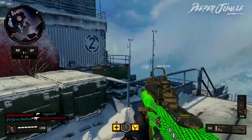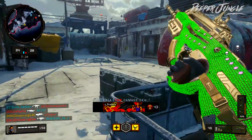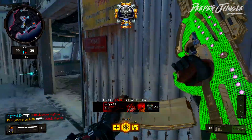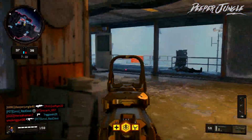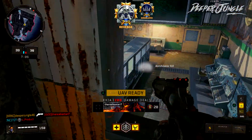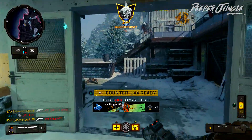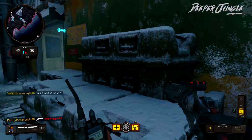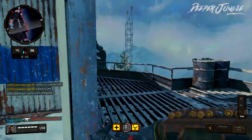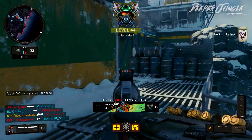Moving over to the final attachment, we are going to be using the operator mod. The operator mod for the Swordfish Tactical Rifle is actually called Penta Burst. What it does is it turns the Swordfish from a 4 round burst rifle into a 5 round burst rifle, just making the weapon a lot more consistent. Since it's a 5 round burst rifle once you put on the operator mod, you can very consistently get a 1 burst kill if you are shooting the enemy in the upper chest as well as the head. Moving over to the gear, we are going to be using Stimshot, and then the perks are going to be scavenger as well as ghost.